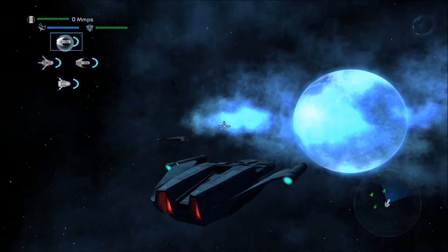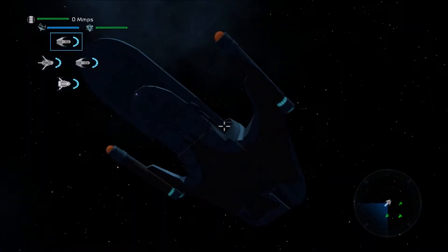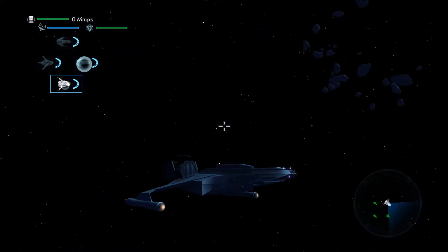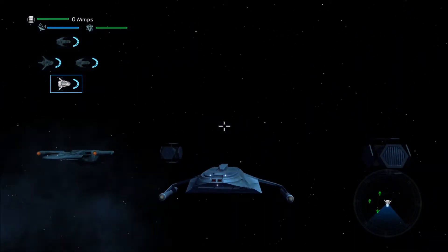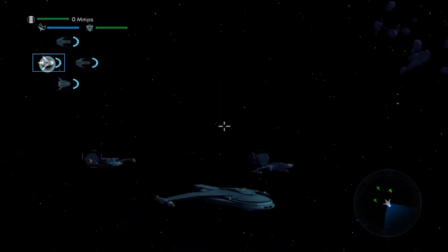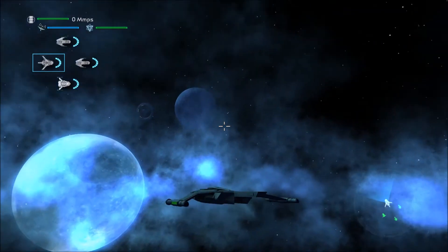Romulan ships look so cool — they look like the Original Series ones, actually. I like the precursor design, which I guess they kind of are. This type of ship confuses me though — the front of it just doesn't work for me. I much prefer this one. Look at this map: it's a planet with readings of gas around it.